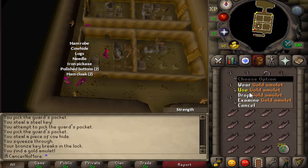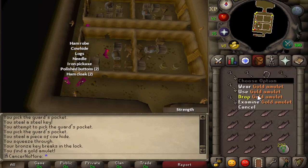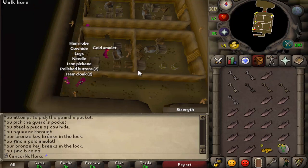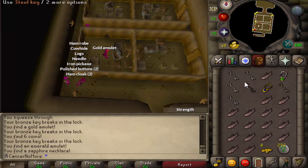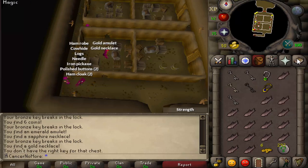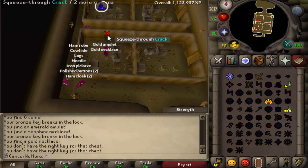You're going to need the bronze key for that and you're going to get some jewelry or coins. If you get gold jewelry, drop it — it's bad, don't alch it, you're not going to get profit. You can also get a small amount of coins. You're looking for jewelry above gold, and when you get gold, drop it.